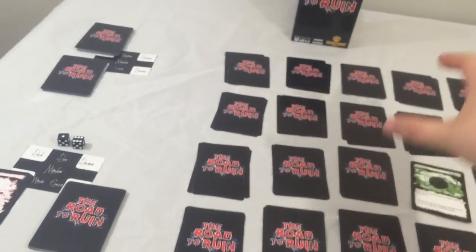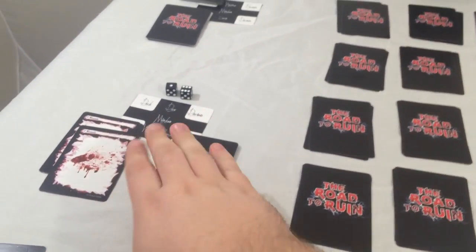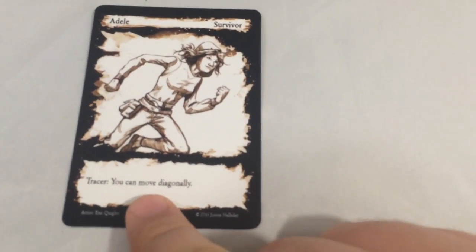As I go through, all by myself, traveling up, down, left, right through the area, I may suffer wounds. I have to check out events as I go, collect items, and find weapons. I'll need that, and then with this character's bonus card, I can move diagonally.